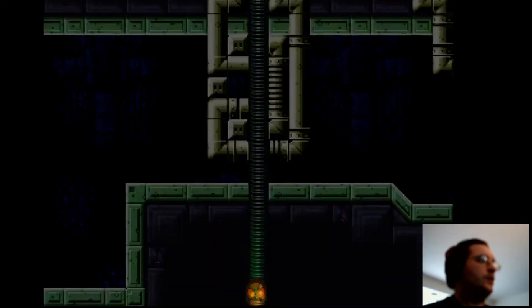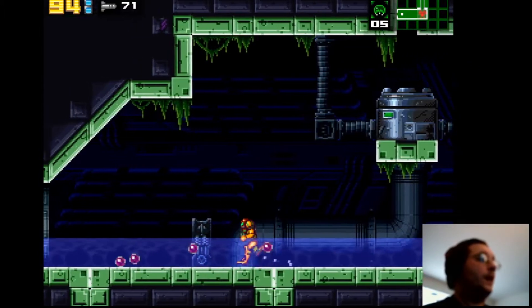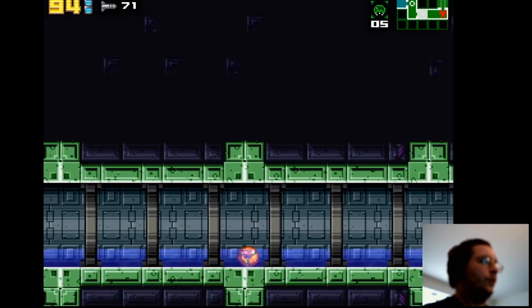What you just saw was the old Super Metroid trick: if you hold the power beam, charge it up, and then go into a morph ball, you drop five morph ball bombs. You can even direct them in a certain direction — if I press forward, it'll go forward.